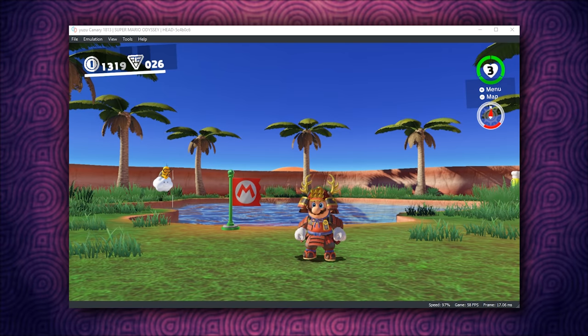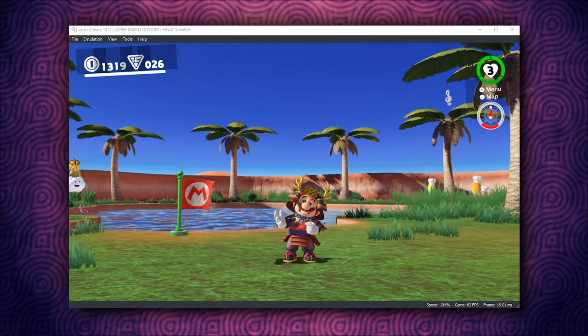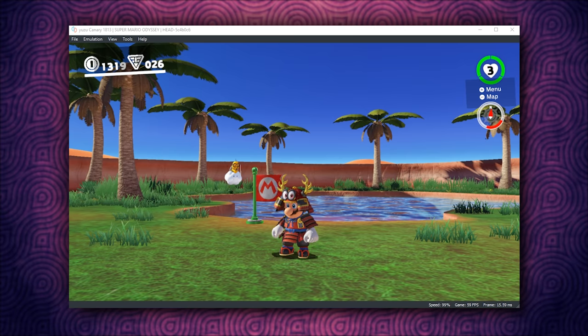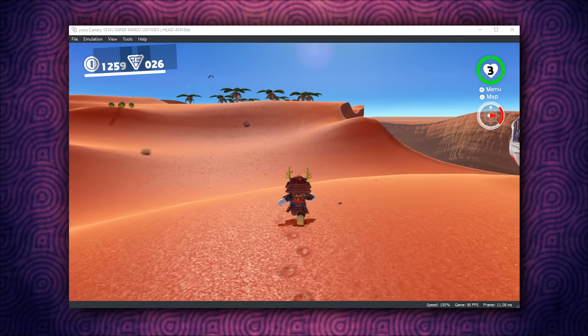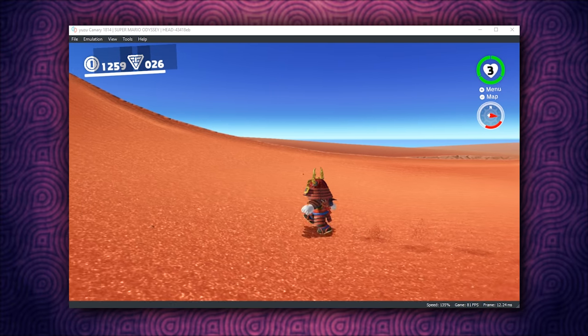Now with this update, we have seen a performance uplift of probably around 15 to 16 frames per second. But prepare to have your mind absolutely blown because in the Canary version directly after this one, they have given us an even bigger one. This right here is Yuzu Canary version 1814, and as you can very clearly see, this Canary version has given us yet another frame rate boost of well over 20 to 25 frames per second.